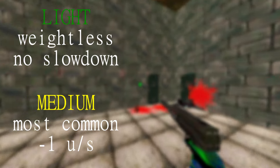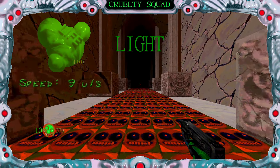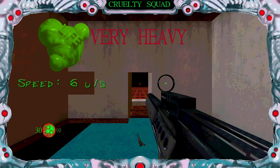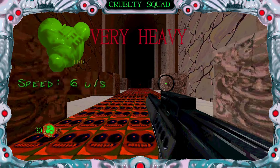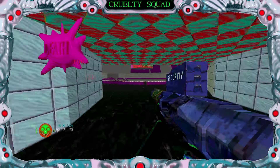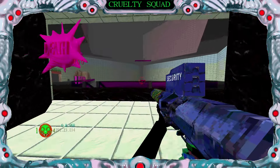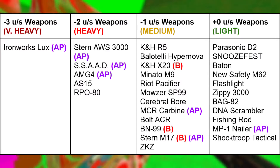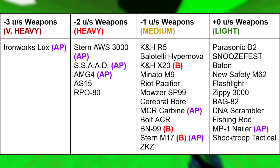Weapons in Cruelty Squad fit into four different weight categories which I've named Light, Medium, Heavy, and Very Heavy. Light weapons don't slow you down at all, meanwhile every other category slows you down further, with the Ironworks being the heaviest weapon in the entire game. During speedruns it's best to drop heavy weapons as soon as you don't need them, especially when trying to exit a level, so you can optimize the amount of time you're going at maximum speed. Here's a list of every single weapon in the game organized by how much they slow you down.